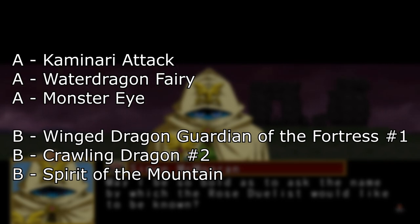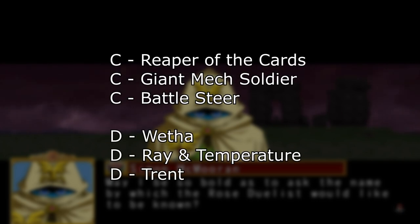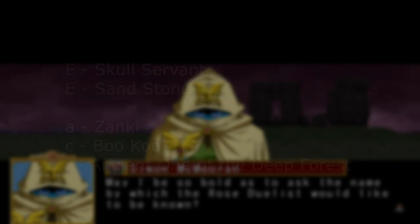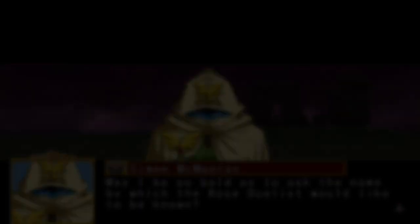Just like the base game there are a total of 17 starter decks, however all of these are different to the original. Also like the base game, the three decks you can choose from are determined by the name you enter at the start of the game. On the screen right now you will see what letter you can enter as your name to get all of the 17 starter decks if you want to try them all out.